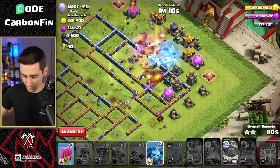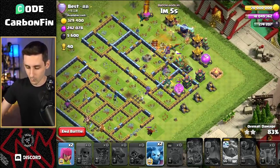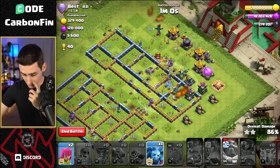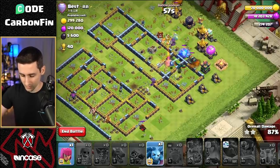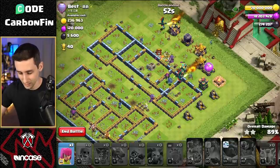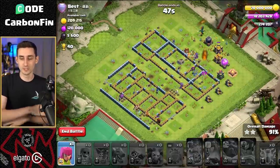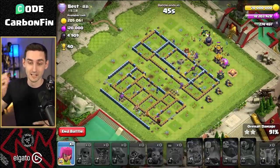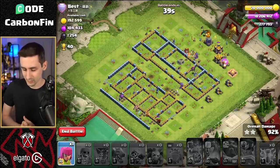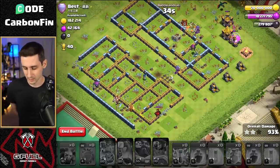The balloons die to the tunnel poison, so we drop some minions up top. The enemy queen needs to go down — we freeze the enemy queen and the scatter shot, and down she goes. We drop an archer to continue moving the lava hound, and that's exactly why I have archers — just in case the lava hound comes out of the CC. A dragon rider assists nicely and stays up, and we take everything on the left side down.